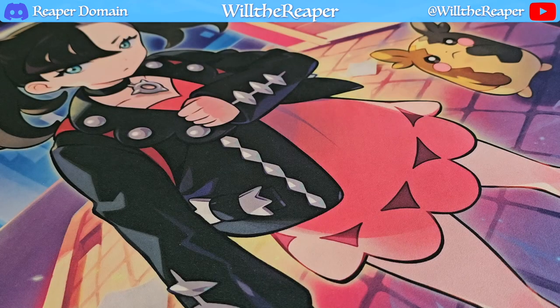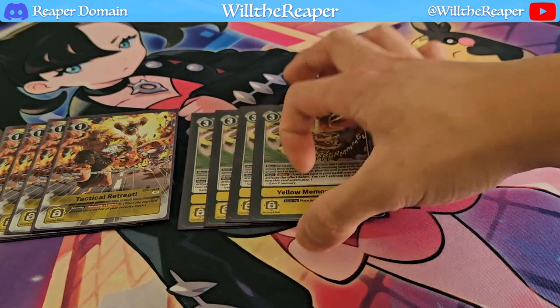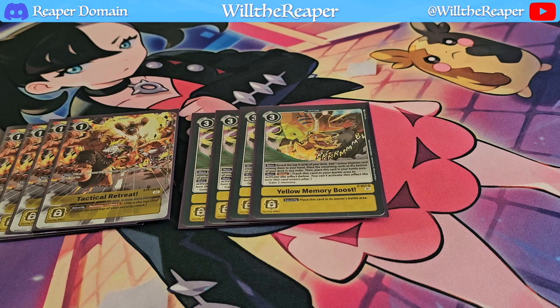Let's end things off with the option cards. Starting off, we're going to be playing four copies of Tactical Retreat. This card is so important, allowing us to actually put cards back into our security and even controlling what cards we put in our security. It is just amazing because we have so many Digimon that have effects triggering based on having three security. Tactical Retreat allows us to control those conditions so that we're always ready to go. I'm also playing four copies of Yellow Memory Boost — I want to have as much consistency as possible. We're only playing four copies of Ancient Kazemon with no other level sixes, so I want Yellow Memory Boost to get me to that card as soon as possible.